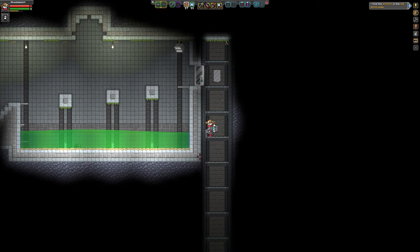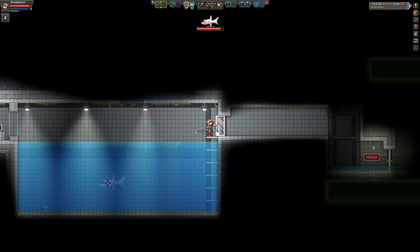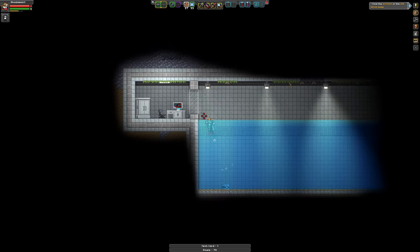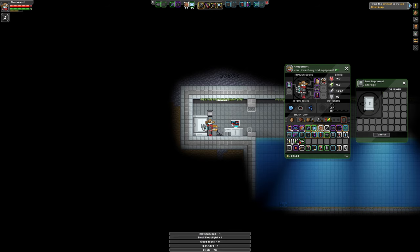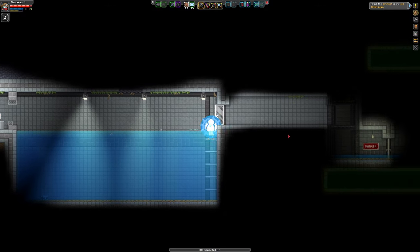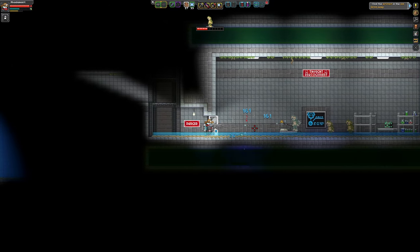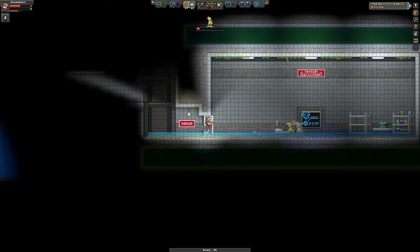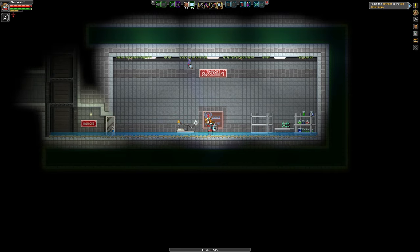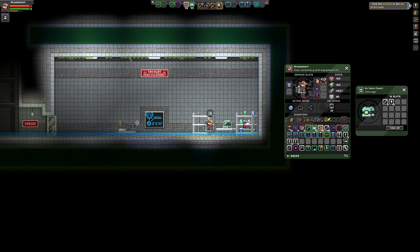And here you can see regular water turning into poison after it's been introduced — it does not dilute. God, do they ever hit hard. Luckily the secondary attack of my gun slows them down as well. And this should be the end of it. An energy pickaxe — well, ain't that phenomenal. So if you're wondering what this thing is, it is a mine-all.